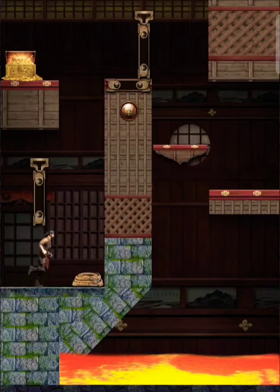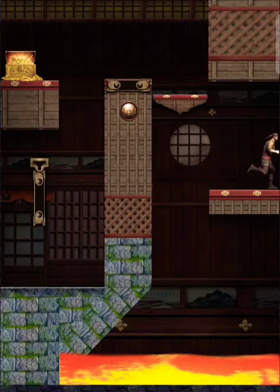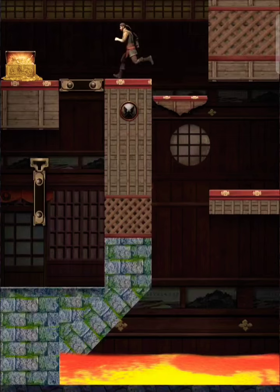Lava in the basement. Use the rope to lift up and make a way. You have to return back from there. Here he gets the treasure.